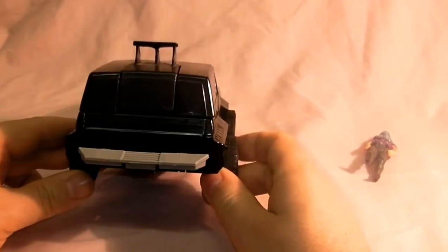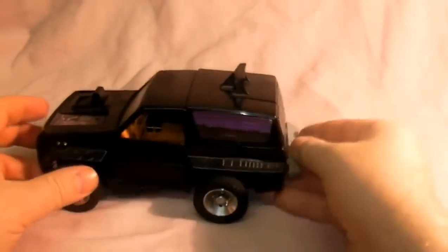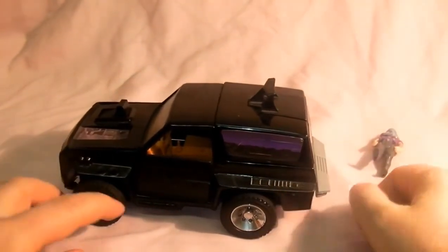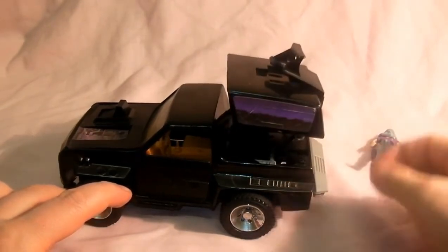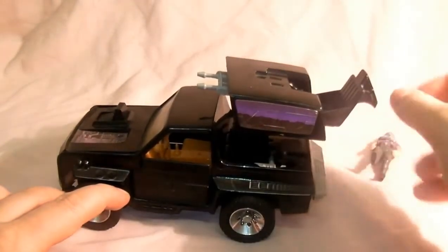Here it is from the back, and the side. To put this vehicle into its attack mode, you just press the back button there, which pops that up, then pull the seat back to reveal the guns.